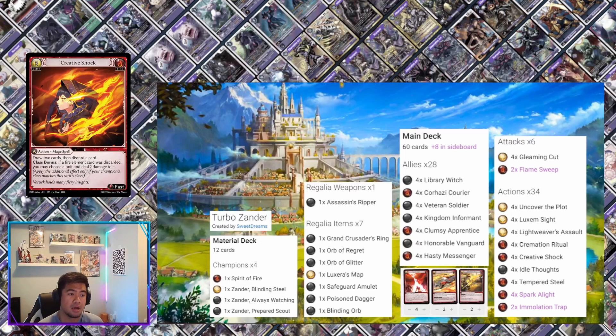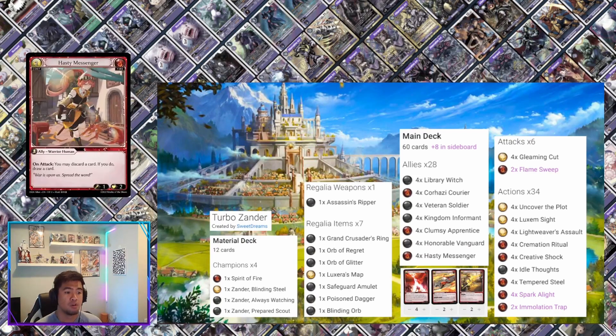Creative Shock is draw two, trash one. You're not a mage so you don't get the class bonus, but it's still a very powerful card in Xander because you really want to see cards. Four copies of Hasty Messenger — on attack you may discard, if you do draw a card — absolute staple in all fire-base decks regardless of champion.